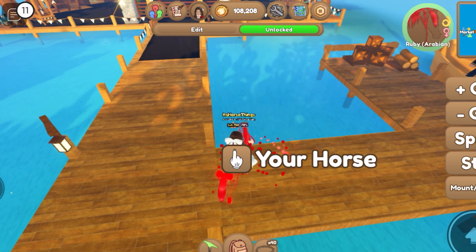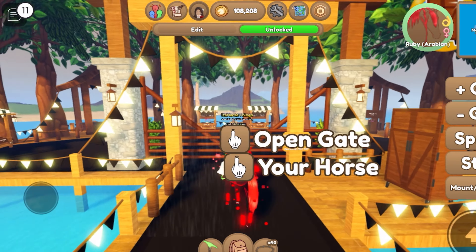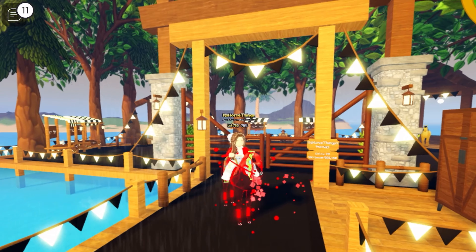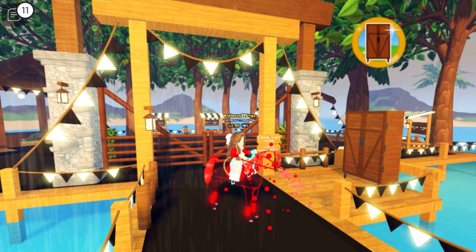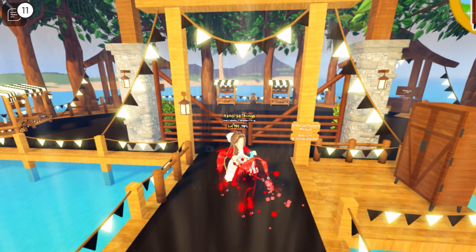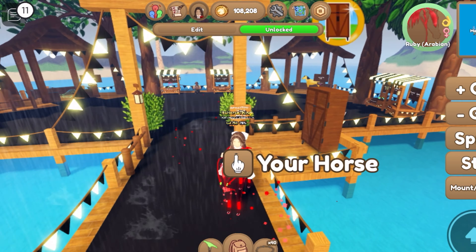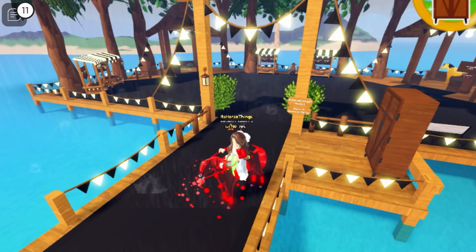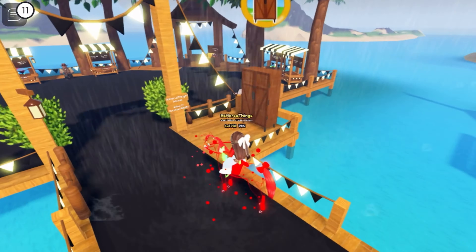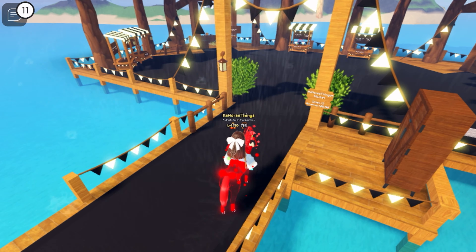First I'm going to show you guys my market — I love this market so much. I was debating whether to keep this gate here or not. I decided to just take it out. I also recolored my stuff a little bit and ended up making it neon so it would glow, and kept everything else black.